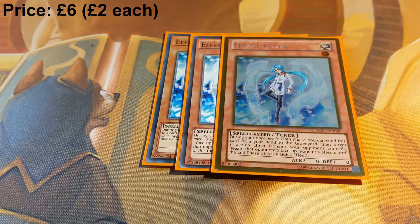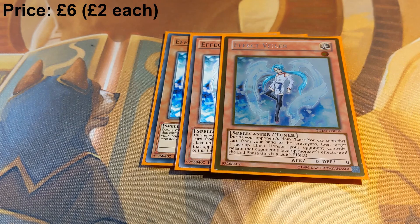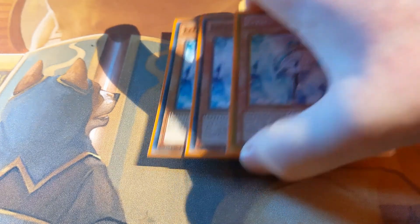Now we get onto the disruption part of the deck. We have three copies of Effect Veiler — this could be any hand trap you want. I've gone with Effect Veiler because I think it's the best one at the budget price-to-performance ratio. It's also a level one tuner, which is relevant in some situations.